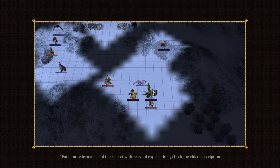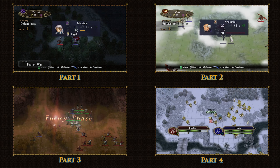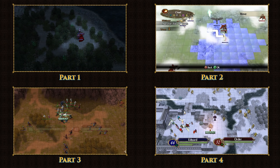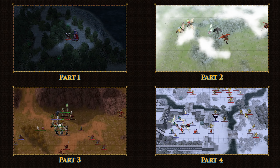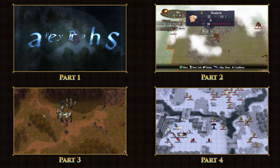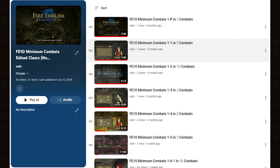With that, we've covered all the major rules. Since Radiant Dawn is such an absolutely massive game, I've chosen to break this challenge up into four separate videos, one for each of its four parts. While this does allow me to focus more on individual chapters and strategies, I was still forced to cut things down a bit. If you're interested in seeing any of the clears in their entirety, I've uploaded them as unlisted videos in a compiled playlist linked in the description.